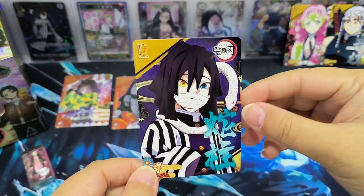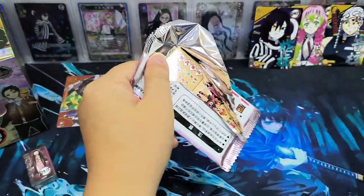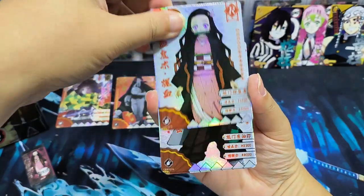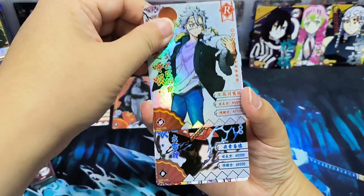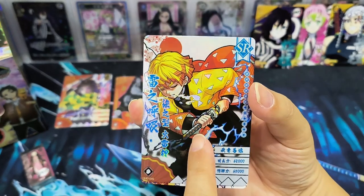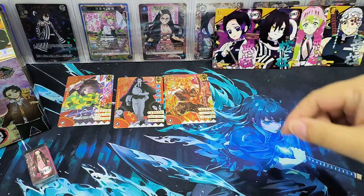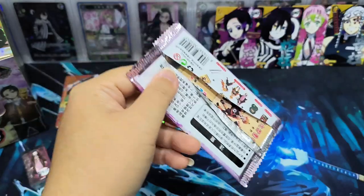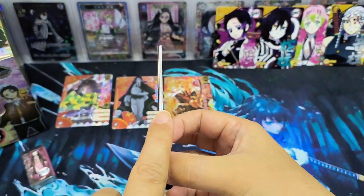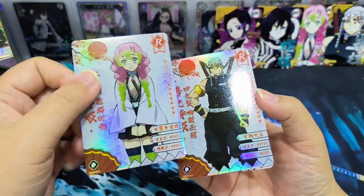Can we get 9 Hashiras from 9 packs? That would be cool. Yes, an SSR card. Either the 4th card will be an SR card or an SSR card. SR cards, I think there are 28 designs. And we have another — Shinobu. Talking about the quality of the cards: at $5 per pack it's actually quite good. The card is sturdy — none of those flimsy ones. Even the R card is thin but firm. Really not bad.